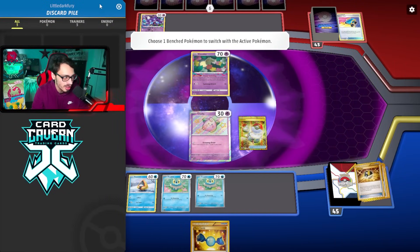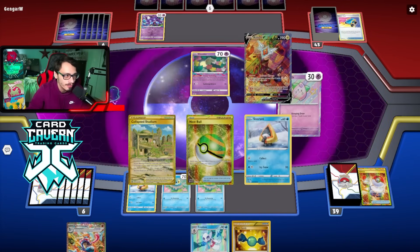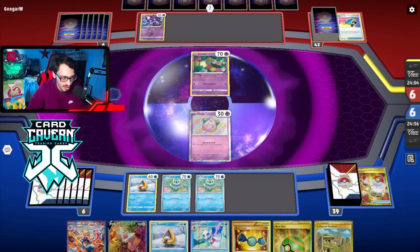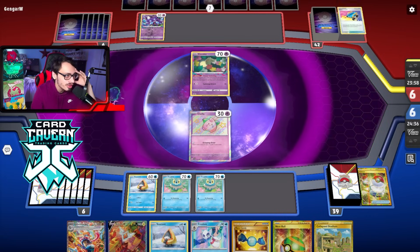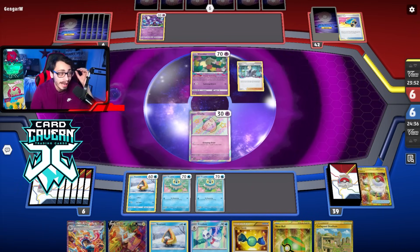They lost on a Colress. Maybe we could draw an Iono - no, a third Rare Candy, that's not what I needed. We have to get rid of two of our Candies just to play the game. I think we gotta go Cleffa. I didn't get Manaphy so hopefully they don't get to seven. Great starting hand - love having three Candies I had to get rid of. Still didn't get any supporter - we got Frostlass which is nice, but not much else.